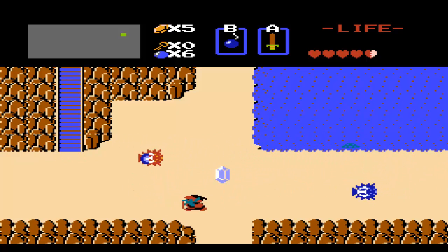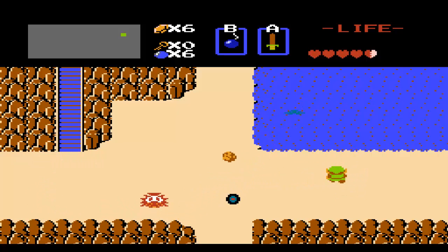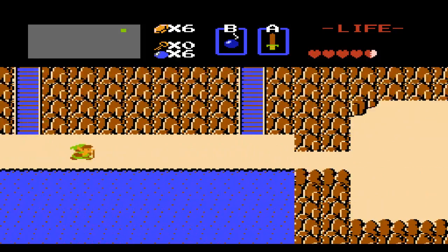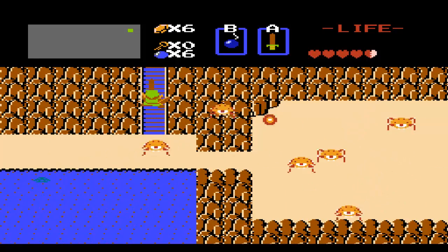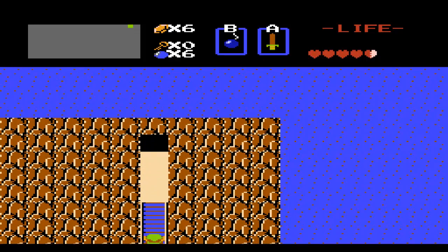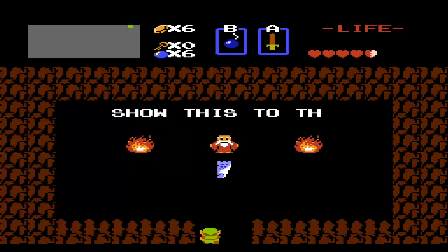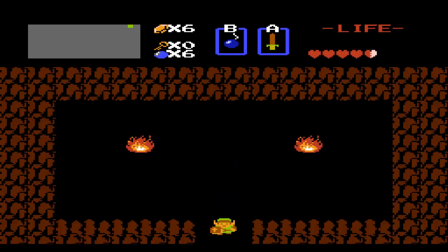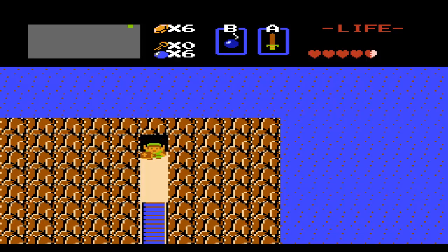Those enemies in the water — you'll notice they're really annoying. They're called Zolas. You can hit them with the sword beam, but they take a lot of hits until we upgrade our sword, so we're just not going to worry about them now. Over here, we go into this cave and find an old man who tells us to show this thing to the old woman. The intro tells us this is a letter, and we don't exactly know what that's going to do for us just yet, but it will come in handy later.